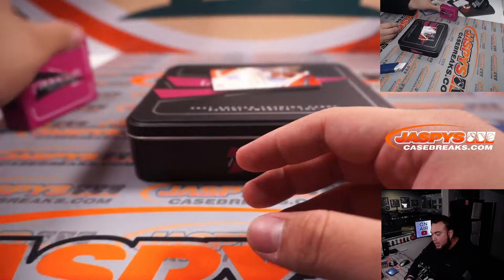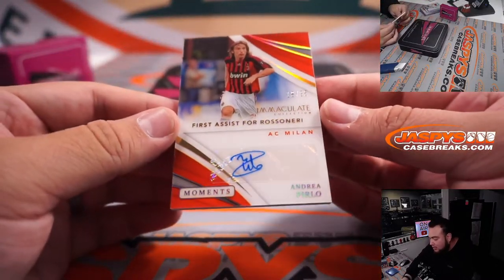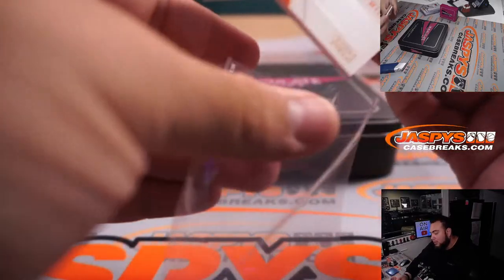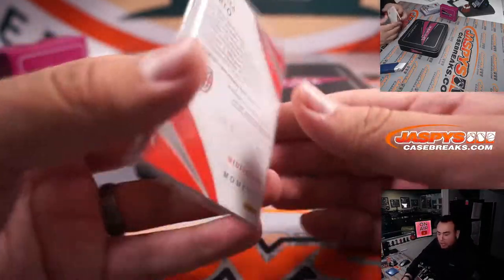And we have a First Assist — Andrea Perlow, 18 out of 25. Looks like a little old-school player. AC Milan. That's spot 8, going to Ron Wester.